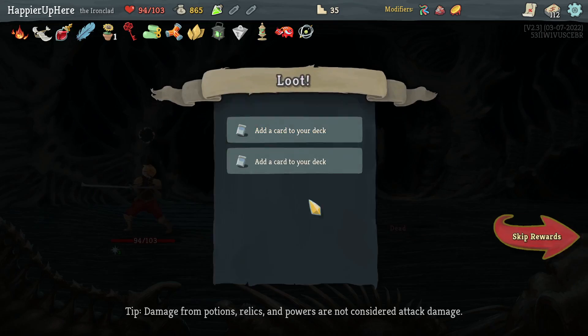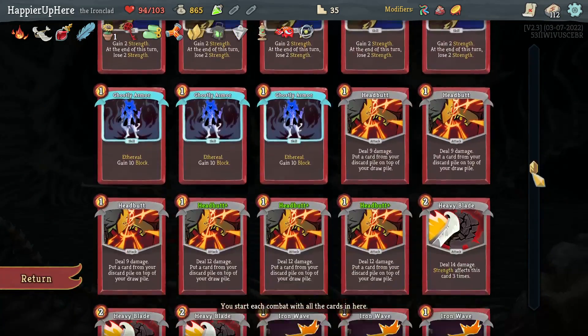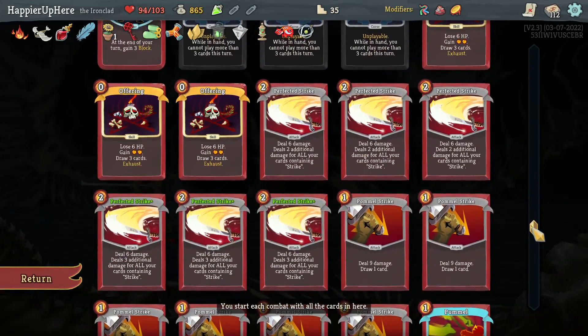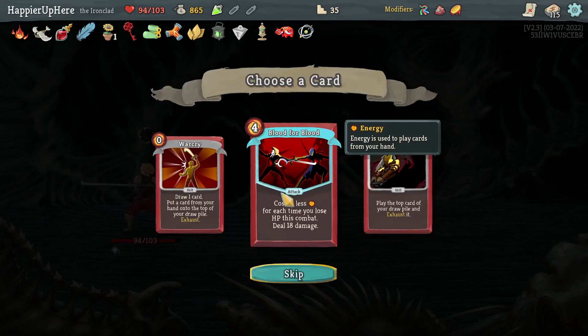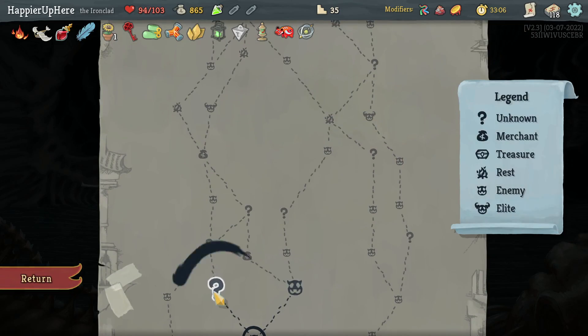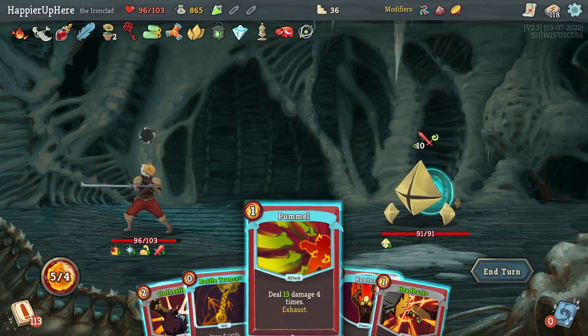Let me see if the next one gives me something. I could take another Perfected Strike just to deal a lot of damage — might help me get the overkill modifier. But no — let's go with Blood for Blood. That's 25 points right there.